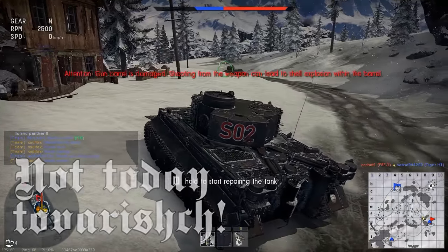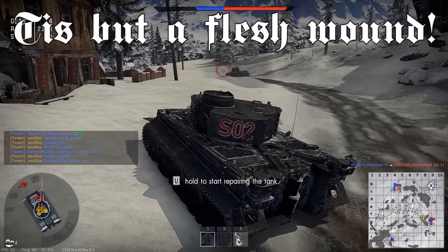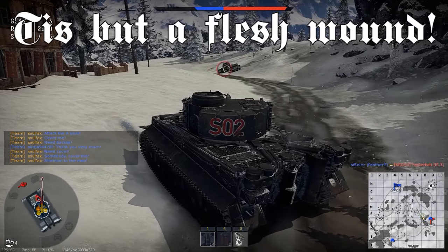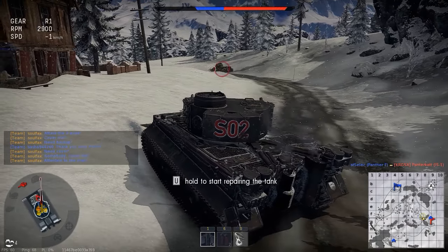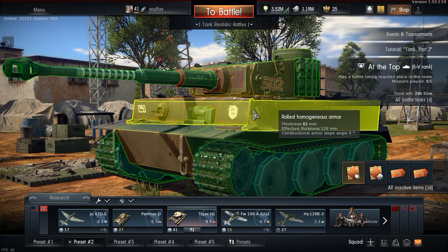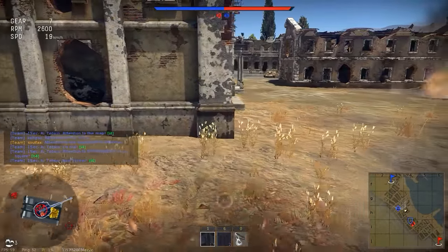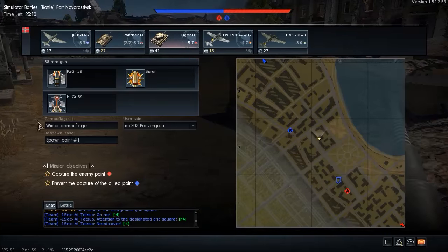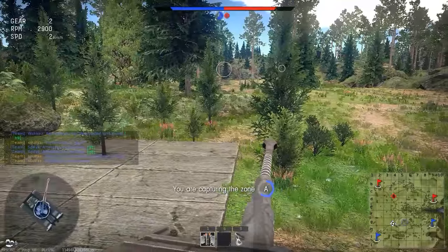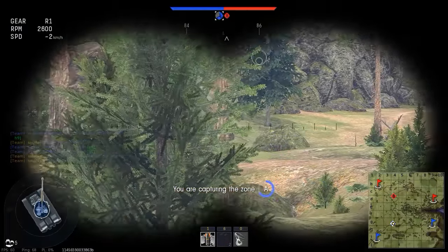If you angle your hull like this, with the corner of your hull pointing towards the enemy, there are only a few panzers that can efficiently penetrate you. Panzers such as the T-34 and the 76mm Shermans are only a threat at close ranges. The perfect angling of the Tiger will give you around about 130mm of effective hull armor. But you need to be aware that sometimes enemy panzers come out of nowhere, so you need to try and pre-angle your armor when coming around corners. Also, you can't angle your armor against more than one panzer at a time, so you need to choose your battles wisely.